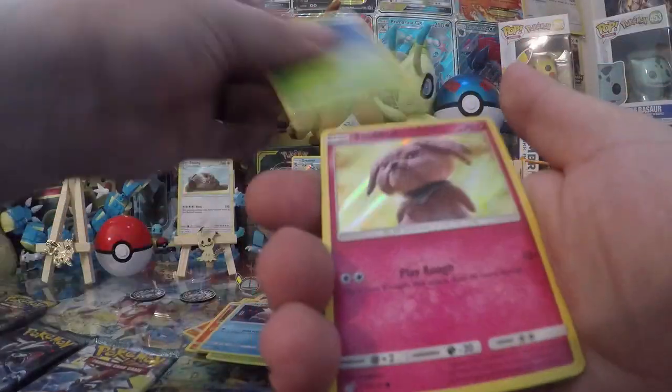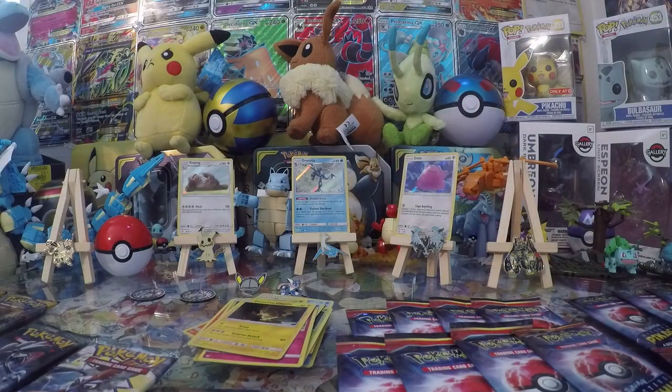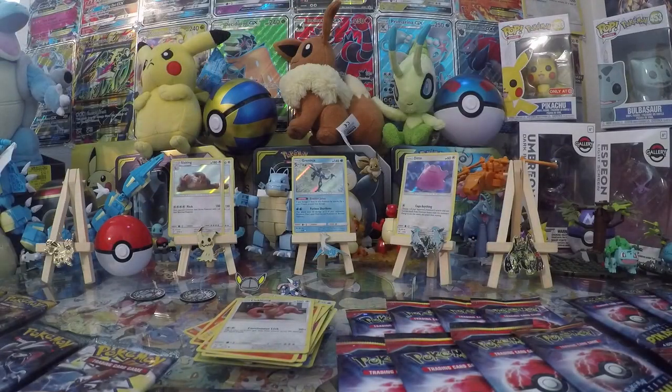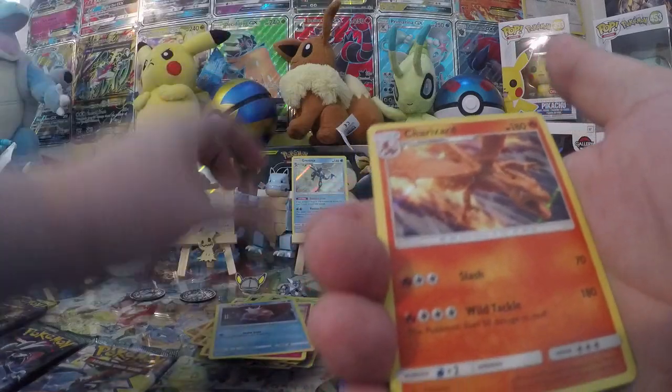Pack gives us Magikarp, Morlul, Snubble, and Detective Pikachu! I can start opening things and hand them off. Next pack: Jigglypuff, Charmander, Lickitung, Slaking, Morlul, Snubble, Magikarp, and Charizard! There you go - there's the rares!